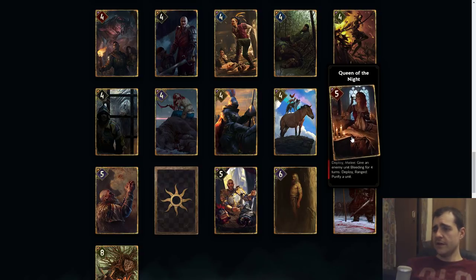Queen of the Knights: give an enemy unit bleeding for four turns or ranged purify a unit. I think this has the cost of seven and can hit up to nine with bleeding. It could work — purifying whatever she does. It's kind of an okay card and she can also purify if it becomes relevant. I think this is okay at seven.